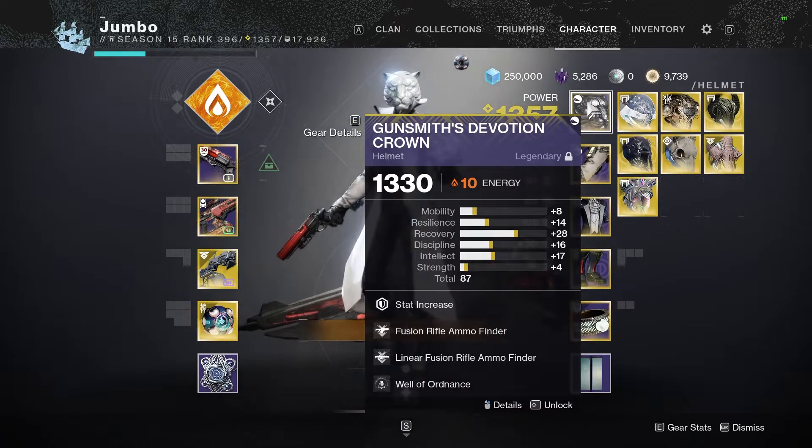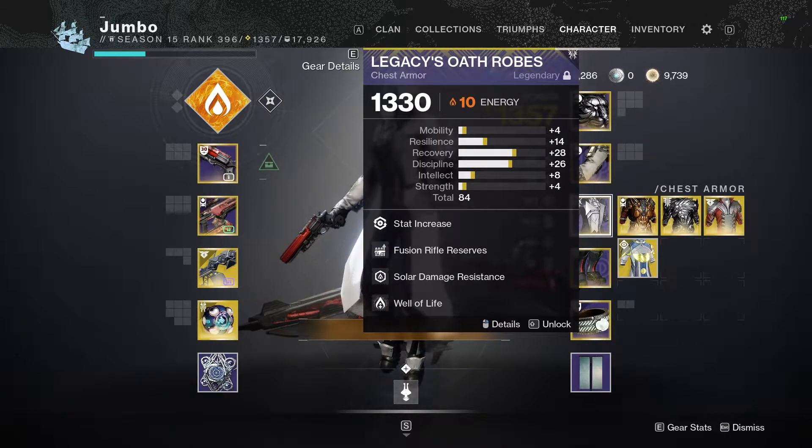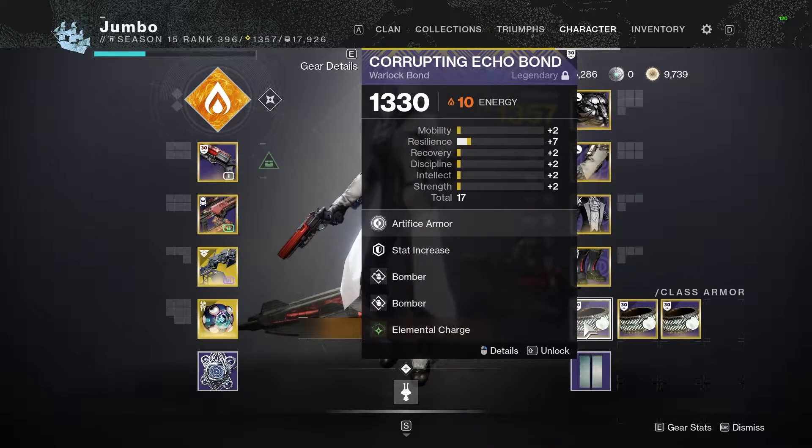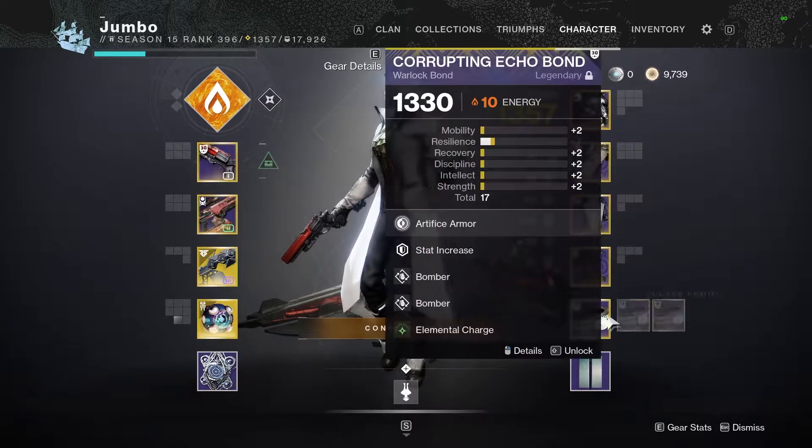You may have noticed I only have one legendary armor set on my character. This is done on purpose. This is because I build the stats I want with the legendary armor set and then farm exotics around those stats, or as close as I am bothered to farm exotics.